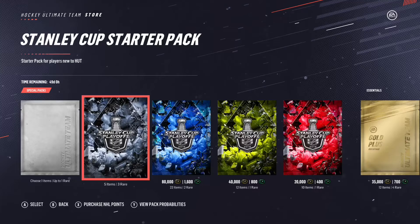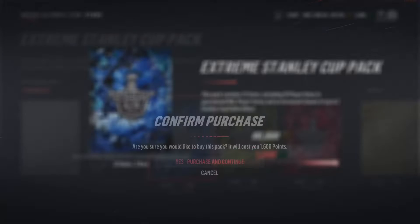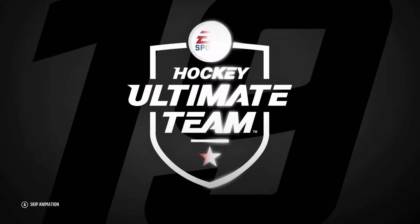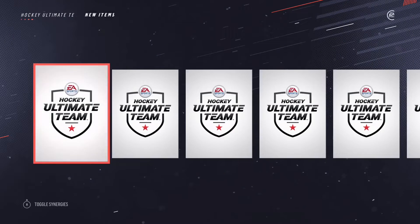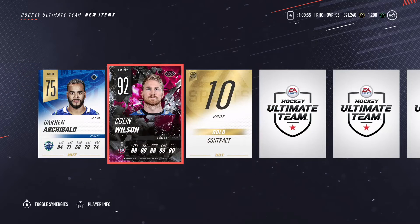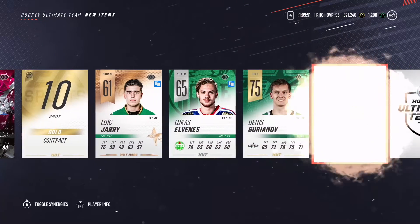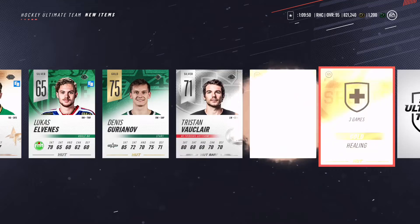We're gonna go purchase packs with some points — we had 2,800. About to open up this Extreme Stanley Cup pack. I'm still looking to pull a 90-plus; it'd be awesome if we can. And we get... Archibald? No no no no — best pull this year, yet I've still yet to pull something higher than that.